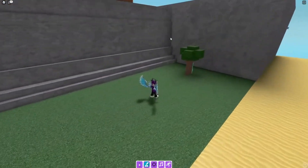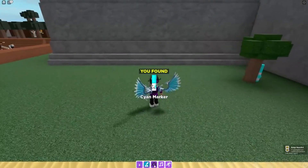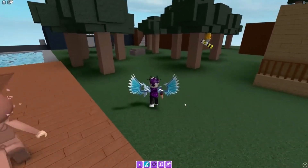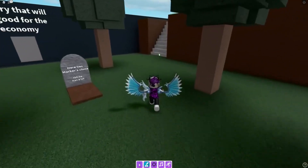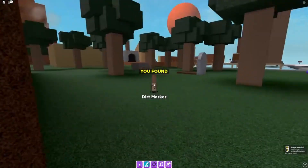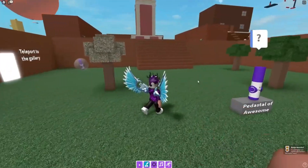For the cyan marker, go near the pyramid — it's actually just behind a tree. Claim it up. For the dirt marker, go behind here and up these stairs — it blends in a little but it's over here. Claim that — we found the dirt marker.